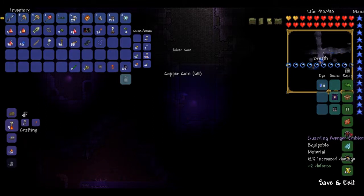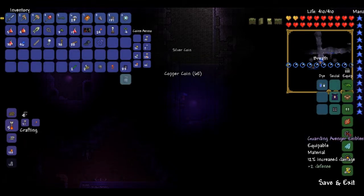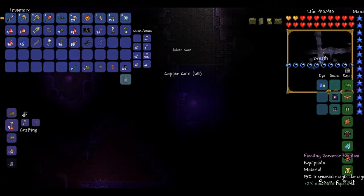The Avenger Emblem, which I got by beating the Wall of Flesh a couple more times, and then the Warrior, Ranger, and Sorcerer Emblem — all those emblems that the Wall of Flesh drops, you can make those into the Avenger Emblem that increases damage of all types. I also got the Sorcerer emblem for extra magic damage.